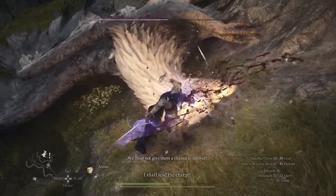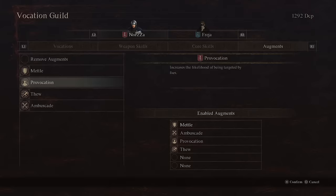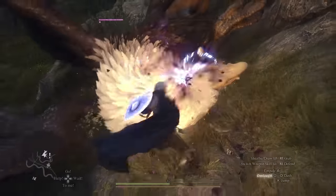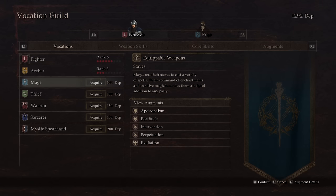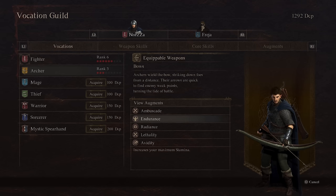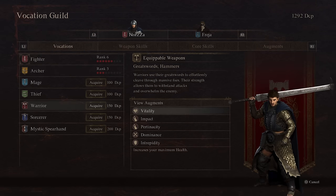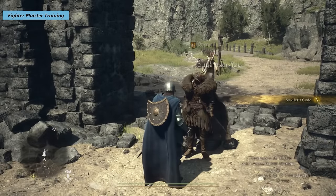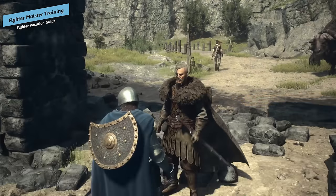Augments are really important here. You'll obviously grab all the fighter ones: mental to increase your physical defense, provocation to make enemies more likely to attack you, and thumos to increase your carry weight. You can also grab augments from other vocations by leveling them up — for example the mage's exaltation to increase your stamina recovery speed, or the archer's endurance to increase your max stamina. A lot of warrior augments are great for the fighter too, given the overlap in their kits.